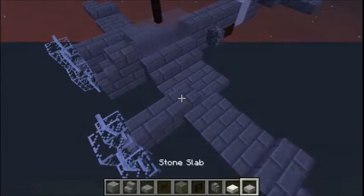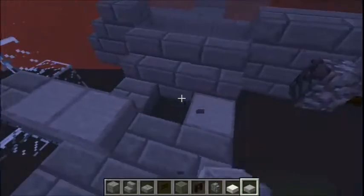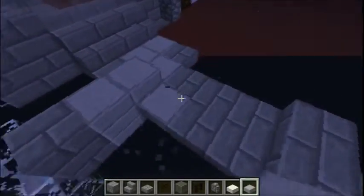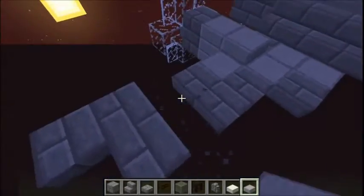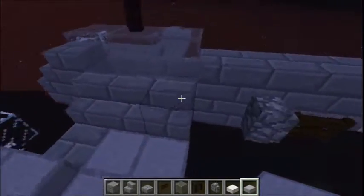Now to apply the camouflage, you can either do it your own way or just copy me — it doesn't really matter. Just try and apply these stone slabs in a sort of jagged way, because that's how the camouflage was painted in real life, in sort of triangles.